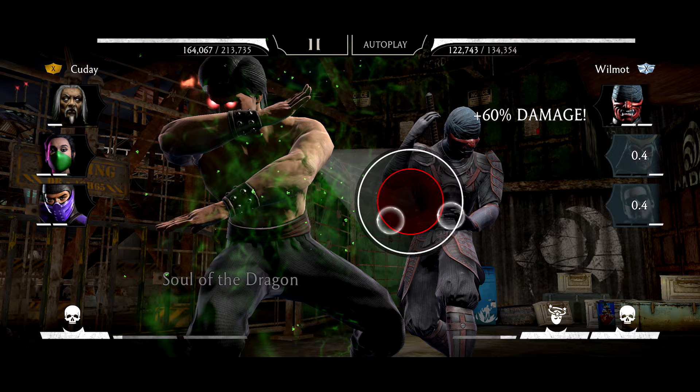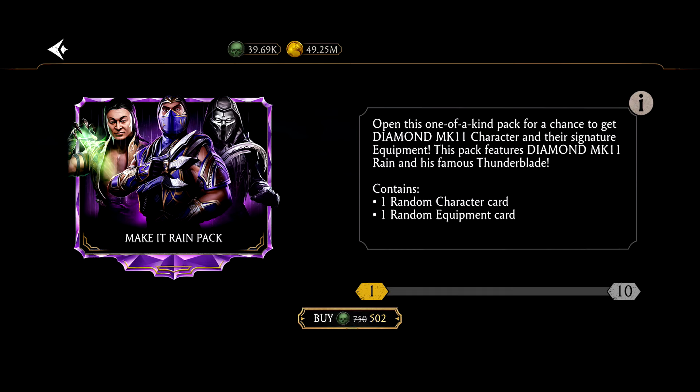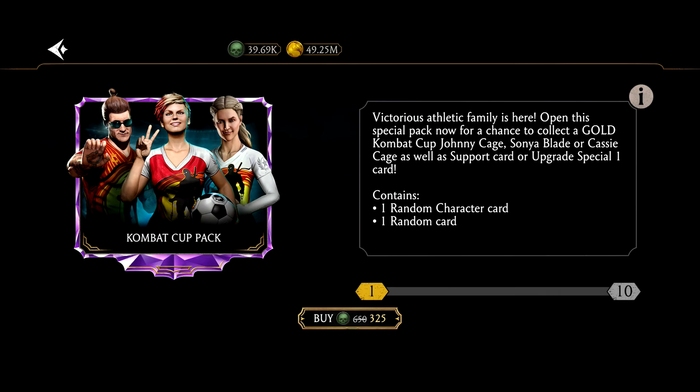I've seen a lot of people open just one of these packs and get a copy of Shang Tsung, Lizard Noob Saibot, or Lizard Baraka. So at some point you could just risk it and open one or two — maybe even three of these packs. But only do it when it's discounted to at least 502 souls. Don't go for it at 750 souls; that's way too much.